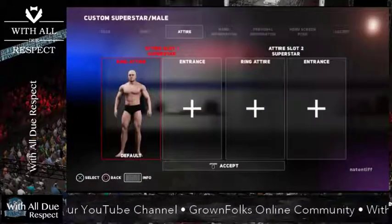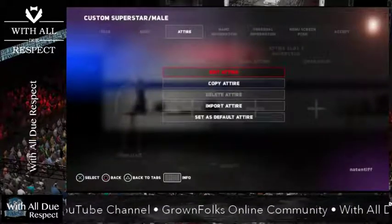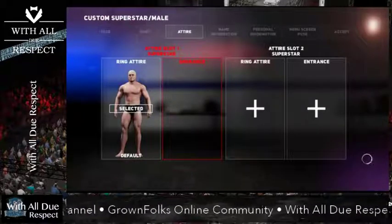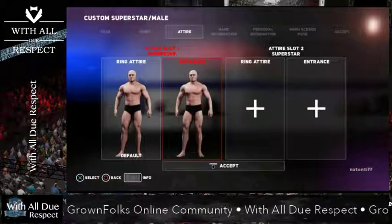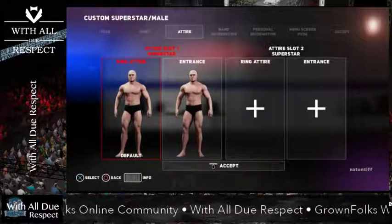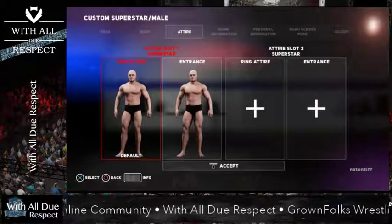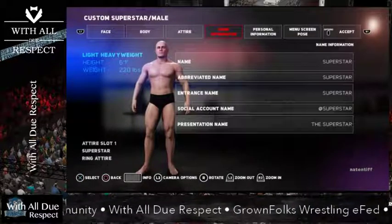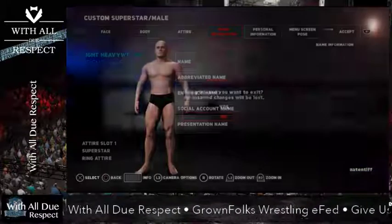Then you get into attires. It's pretty simple. You can either just edit the first attire, or I personally just copy and paste and fill in all of these spots. Then I work on the entrance one first, and then I copy and paste over to the ring and remove what I don't want for the ring. Find your way to do it. Set the name, the entrance name, all that fun stuff.